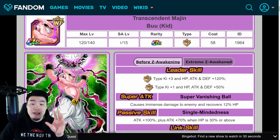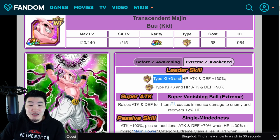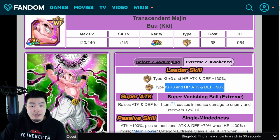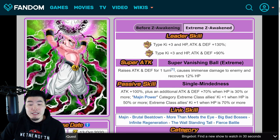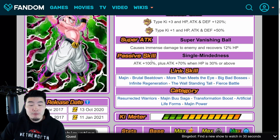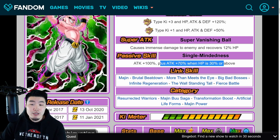Let's do a quick comparison between the pre-EZA and post-EZA details so you guys can see the difference. His old leader skill is Extreme INT types Ki+3, HP/Attack/Defense +130%, Super INT Ki+1, HP/Attack/Defense +50%. The new leader skill is Extreme INT Ki+3, HP/Attack/Defense +130%, or Super INT Ki+3, HP/Attack/Defense +90%. Old Super Attack inflicts damage and recovers 12% HP. New Super Attack raises Attack and Defense for 1 turn, causes immense damage, and recovers 12% HP. Old passive is Attack +100%, plus an additional Attack +70% when HP is 30% or more.